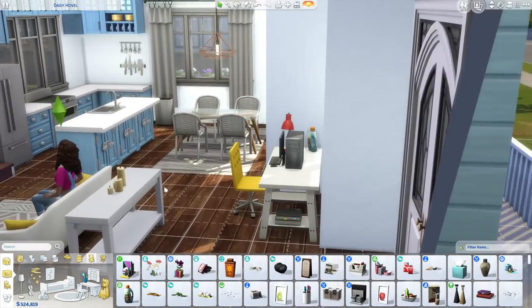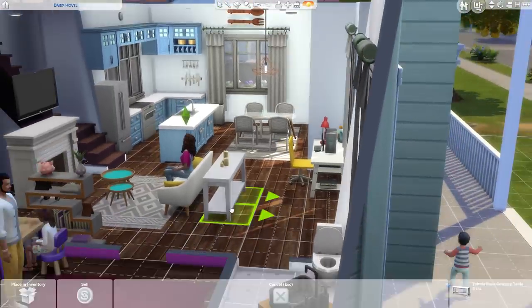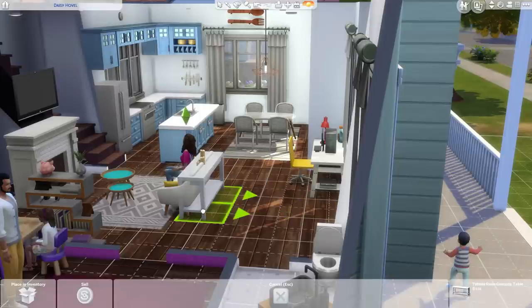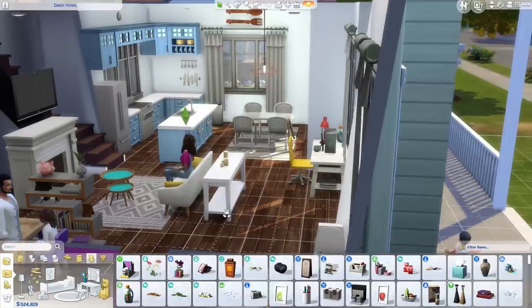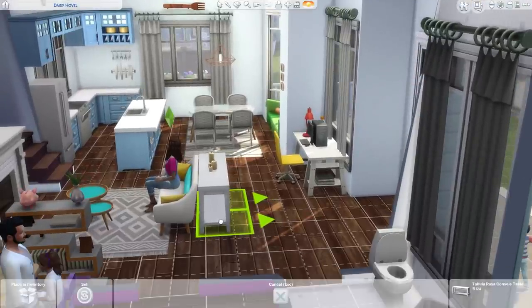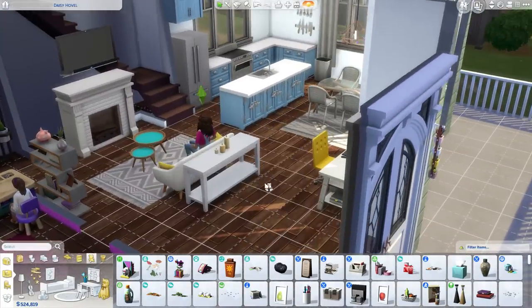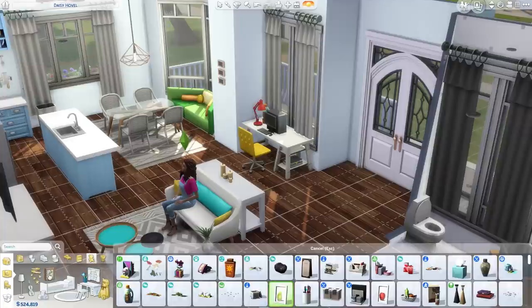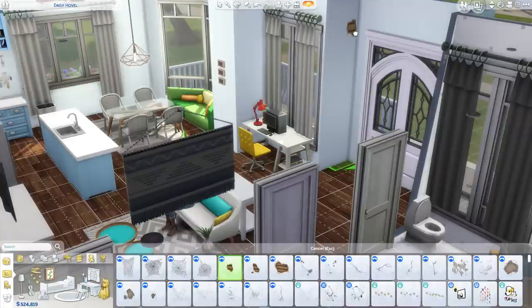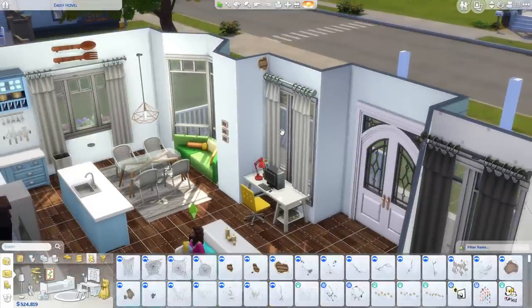Another thing I use in addition to the Move Objects cheat is alt-placing items, which is kind of a cheat that some people don't know about. If an item is on the grid it might go into the couch or leave a big gap, but if you just hold down Alt you can bring it right to the back of the couch and get it really close. I also use it for wall decor so I can place items in a specific corner exactly where I want them.